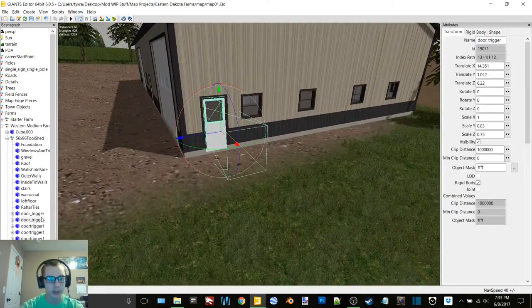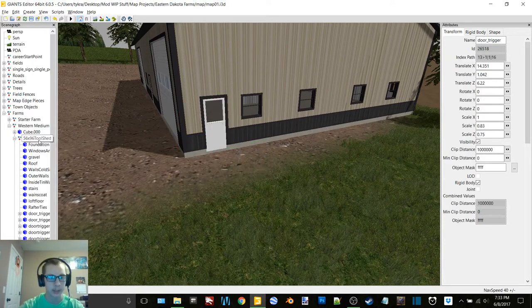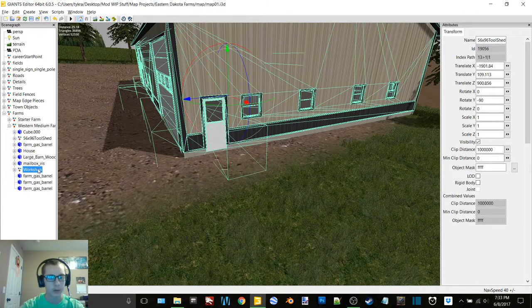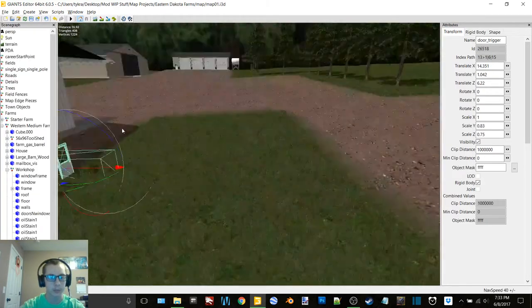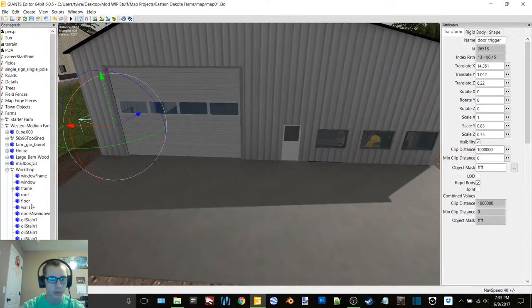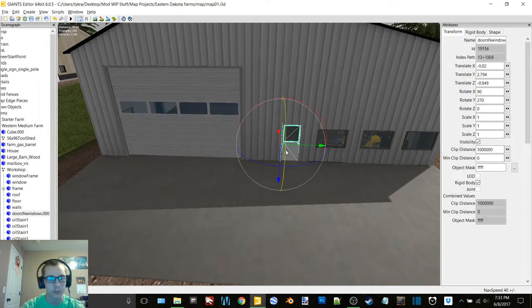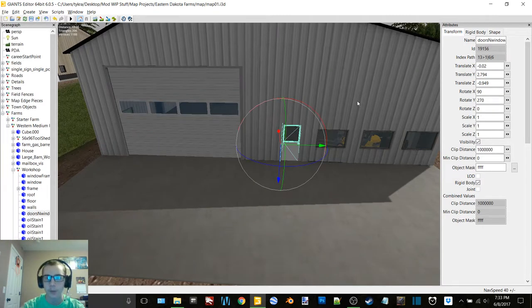So we're going to duplicate and cut that, put it in workshop. We're going to find door trigger one — okay, so we're going to copy the coordinates for that.